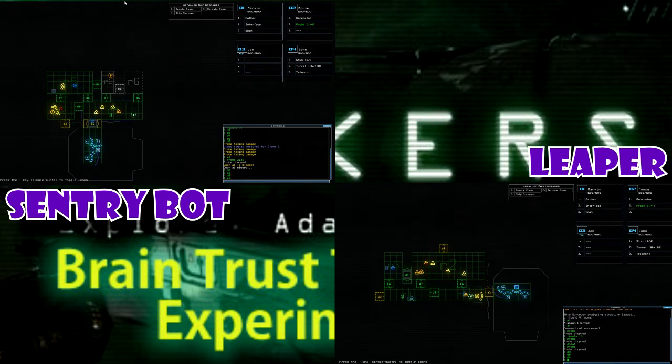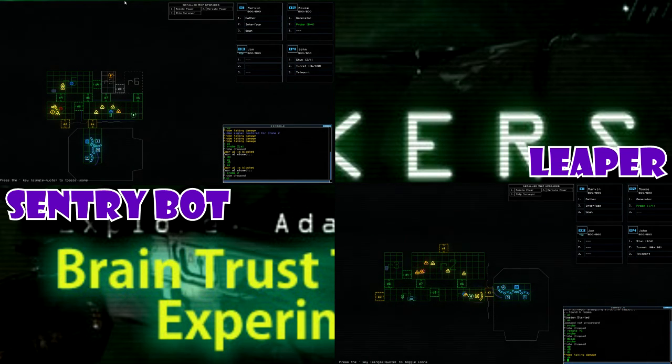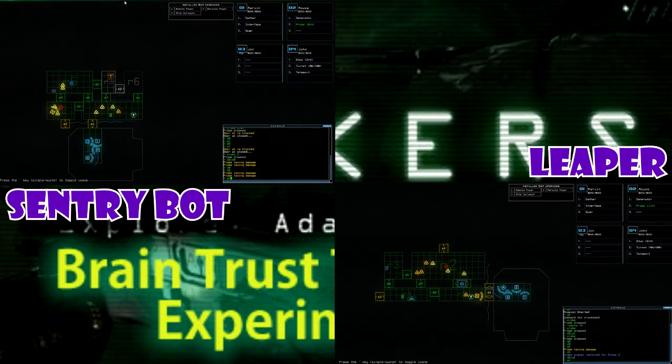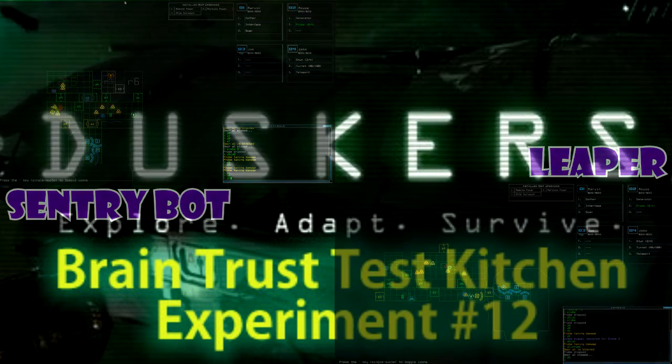That kind of doesn't make sense, in a way, that it doesn't constantly show in the console as being attacked, because it is attacked twice, whereas the sentry bot is constantly attacking the probe. So although there are those weird anomalies, it should help us in the future to identify, using a probe, which of the two infestation types we are dealing with.